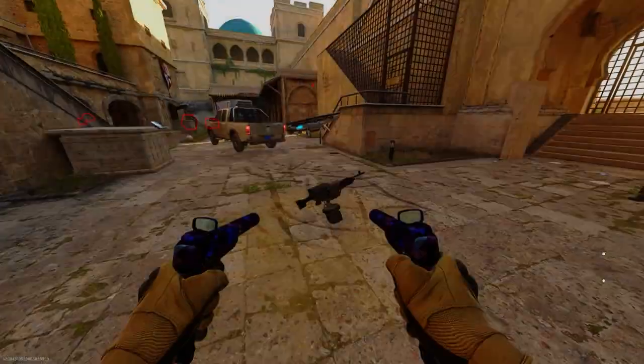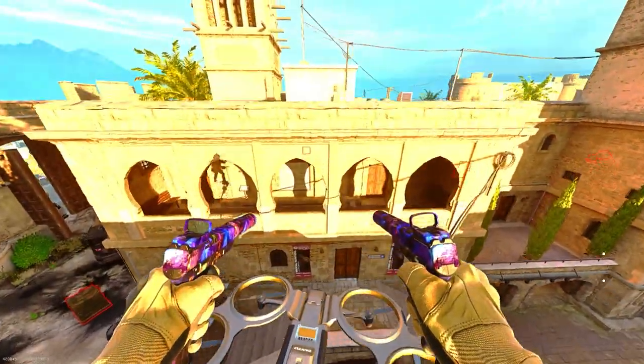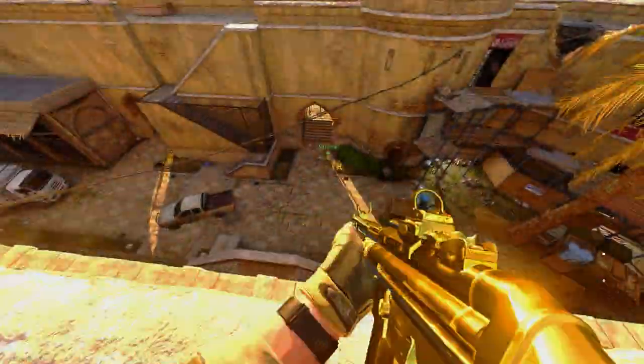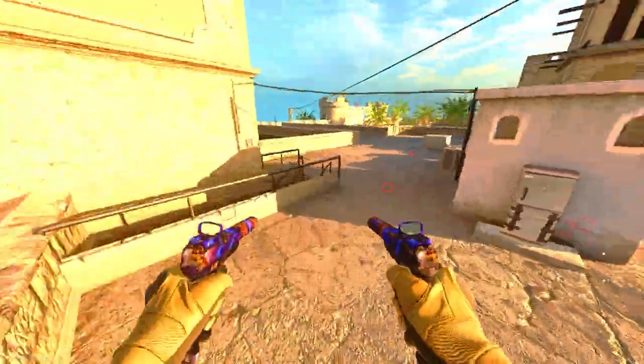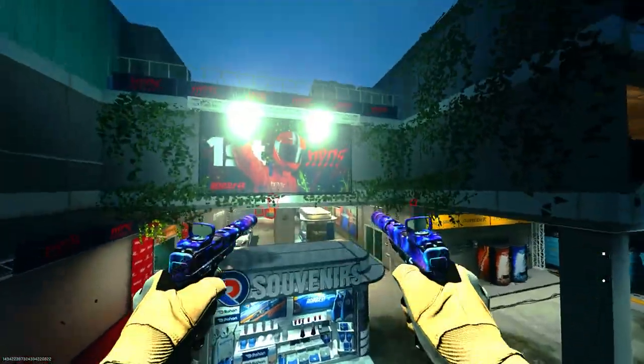Now I'm getting on top of Al Bagra Fortress. You want to fly to either the big walls around the map or the big building in the middle, and you can get on top of the building and run around like normal.